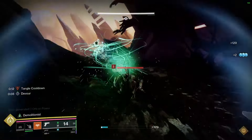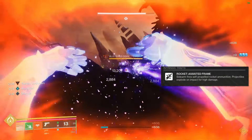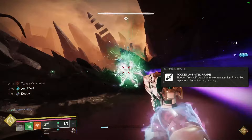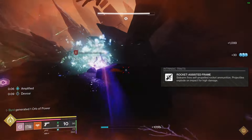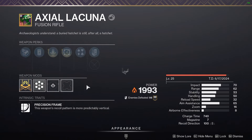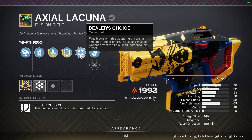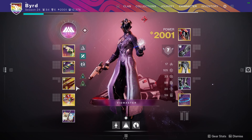And then finally, Facet of Balance. I really like this one because I'm able to keep up my melee and grenade when I'm not in good transcendence energy. Rapidly defeating targets with light damage gets me melee energy, and defeating targets with darkness damage grants grenade energy. Using The Call as our primary most of the time, we're mainly getting that grenade energy, which is great for this setup. Taking advantage of a light-subclass energy secondary weapon like Forbearance works really well for that too.